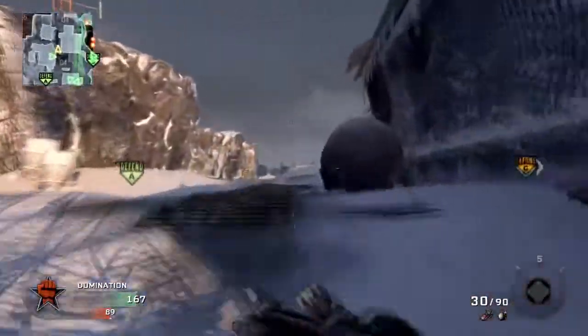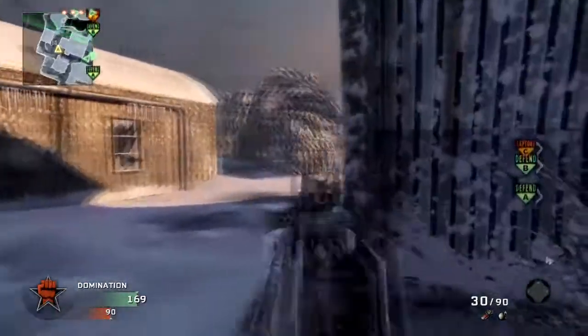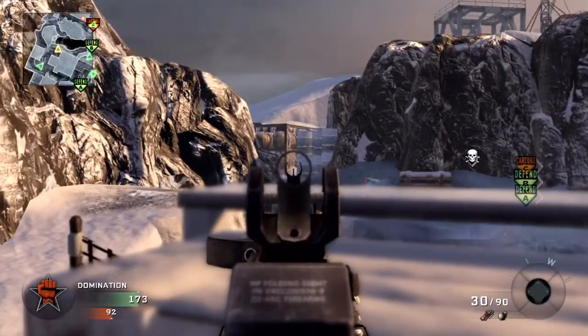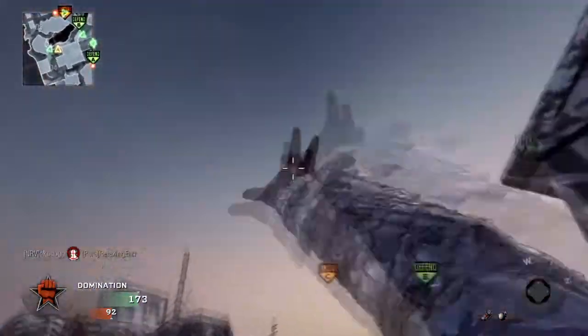A couple seconds ago I heard they were taking B, so I turned around straight away and threw a stun right onto that flag. Even if you don't run in and take out the guy, try to make sure you can stun him - because if he's out in the open and that stun hits him, he can't move, and hopefully one of your teammates will kill him or you'll be able to pull off the shot.